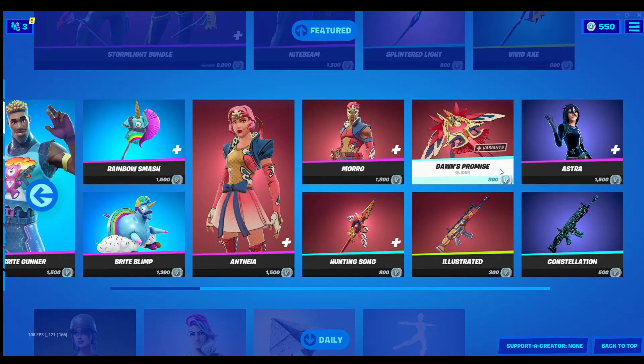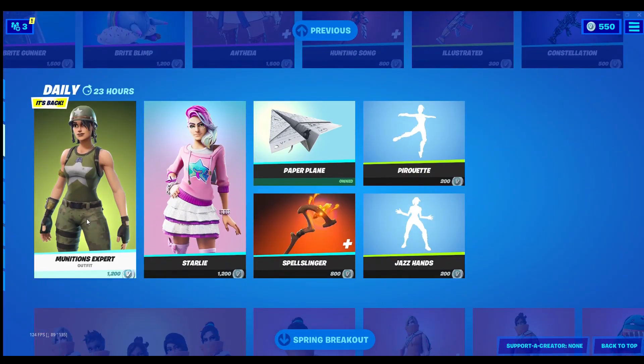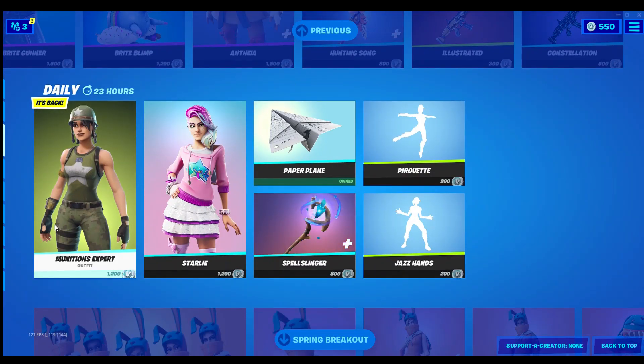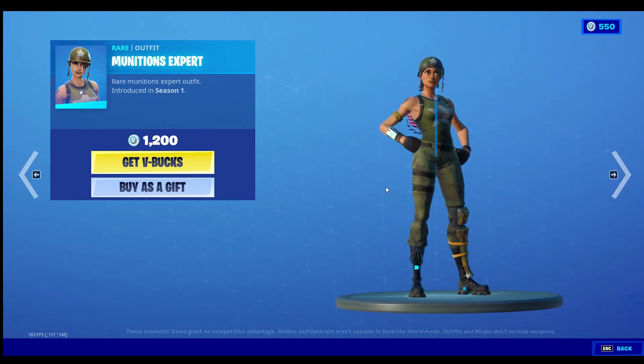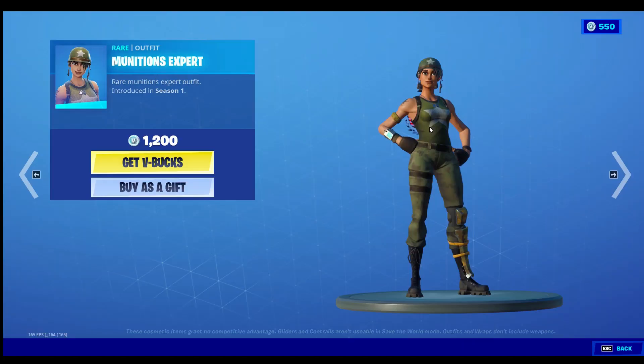There's a comic book style on this one too, I'm guessing. Pretty cool. And you got some new loot — Munitions Expert, pretty simple skin. I don't know if it's worth 1200 but it's from Season 1, so that's gotta be pretty rare. I haven't seen this in a really long time.